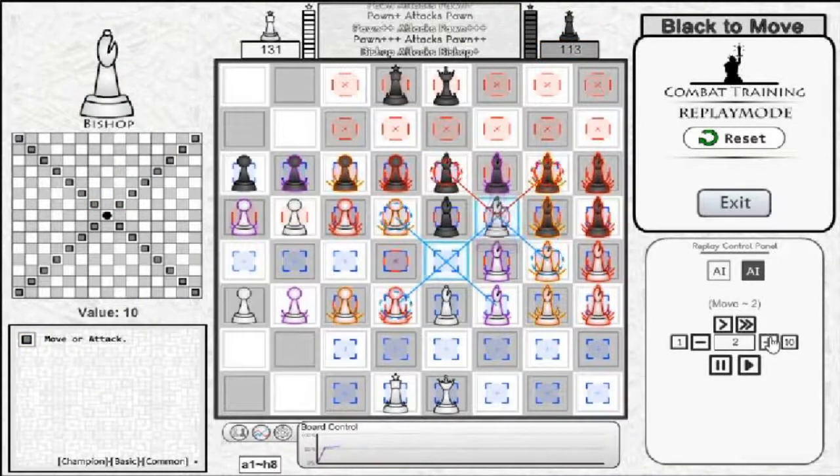When a Pawn reaches the enemy's champion line, otherwise known as the final row, they promote into a Bishop of the same tier.